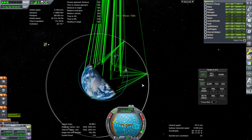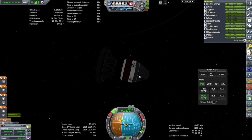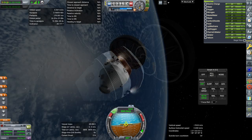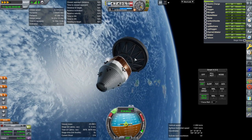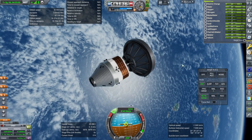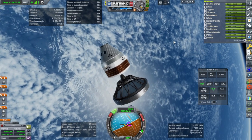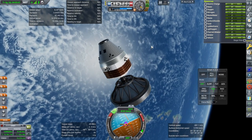We can't use the engine so we'll have to use RCS to deorbit. This deorbit burn is going to take quite some time so I'll come back when it's done. After quite a lot of RCS burning we just got periapsis under 68 — this is getting ridiculous. We're getting close to where I'd normally separate the service module, so we're actually going to do that now. I guess there were those four fairings off this that were technically left in orbit.